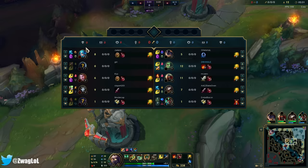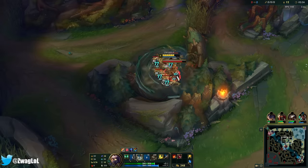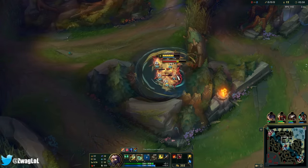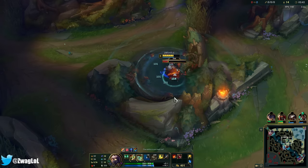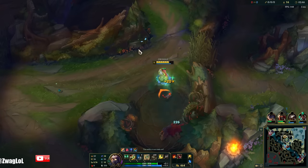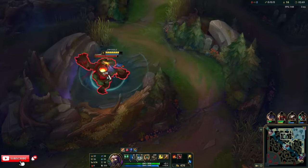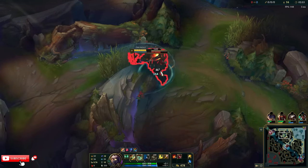I think Amumu is one of the strongest junglers you could play if you just want to have an impact on the game. Okay, these camps are up — that's a good sign. Amumu clears chickens like the fastest out of any jungler, because the more you get hit, the more you can press E. I think I'm going to save my Q to go over the wall.